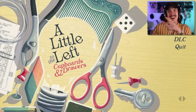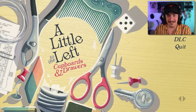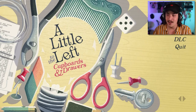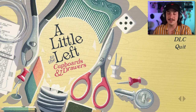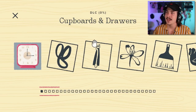What is going on everybody, my name is Jacob Forster and welcome back to A Little to the Left. Today the Cupboards and Drawers DLC has just dropped, bringing in a whole lot more puzzles to solve, so I'm very excited for this. Let's go ahead and jump into the DLC and start checking some of this out.